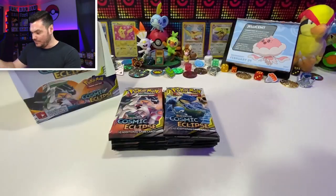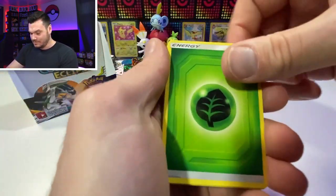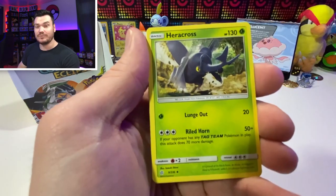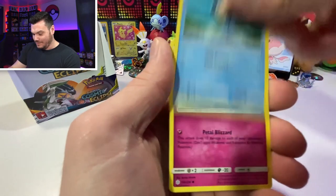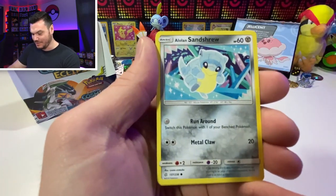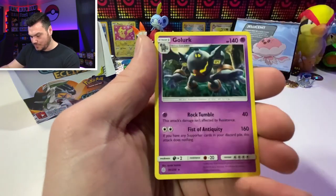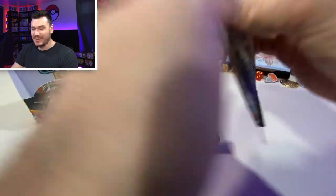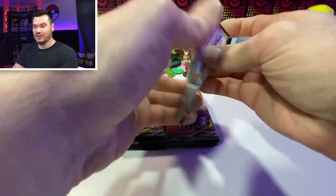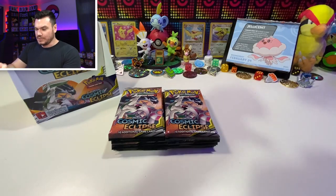If you can get your hands on some of these packs, don't hesitate - make sure you go snatch them up. Especially Cosmic Eclipse and Unified Minds, especially right now with that reprint. I think this is a good set especially because of the green co-cards, those character cards that come with it. It's such a good addition.